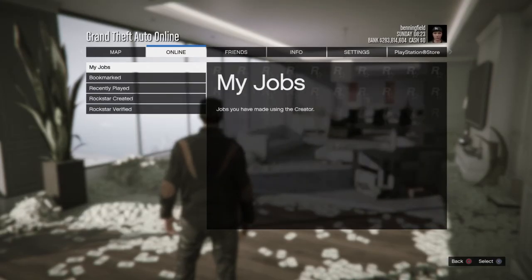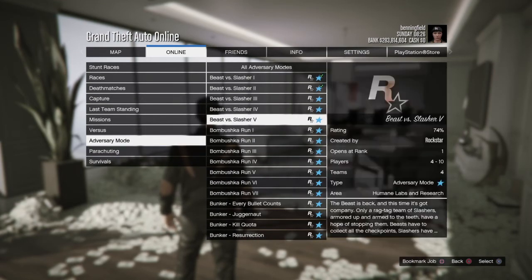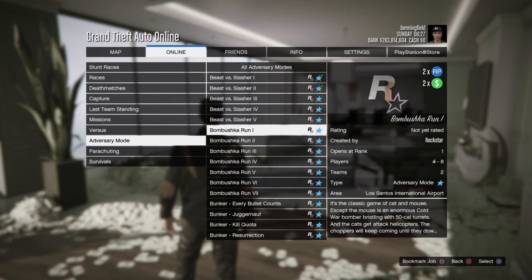Going into Jobs, Playjobs, Rockstar Created — Adversary Mode — the Bombushka Run. That's all we have. This is on two times RP and money. We might get into playing a couple of these later just to see if they're any good.